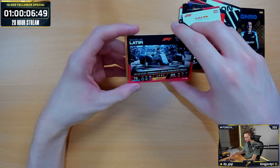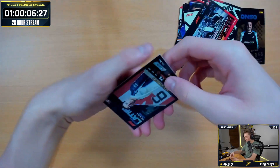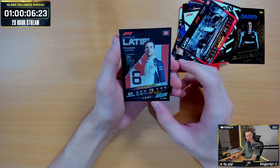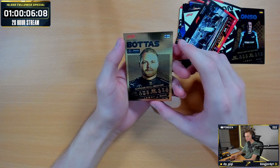Then we've got Nicholas Latifi, the GOAT, Italian Grand Prix live action. And then here we go — we've got the two rare cards on the end. We've got Nicholas Latifi Race Superstar — that's a bit generous to give Latifi Race Superstar. And then we've got Valtteri Bottas Gold.